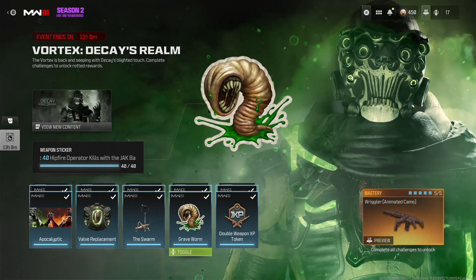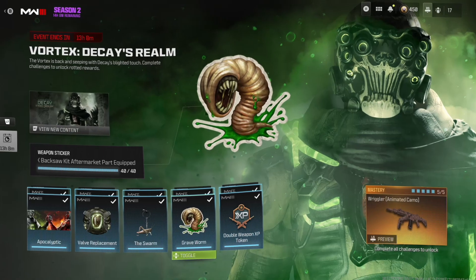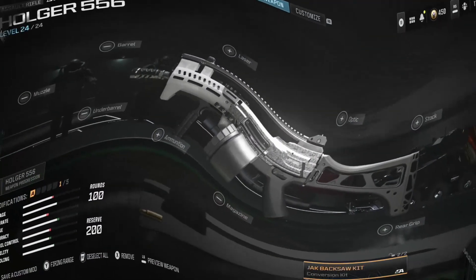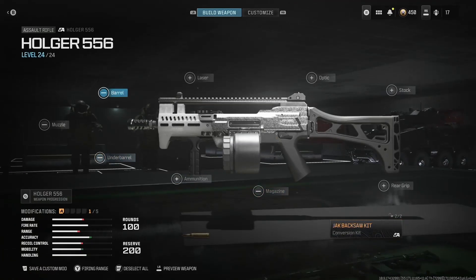Challenge number four: get 40 Pit Fire operator kills with the Jack Backsaw Kit aftermarket equipped. Make sure you complete the week six challenges — at least five of them — to unlock the Jack Backsaw Kit for the Holger 556 Assault Rifle. Then just get 40 Pit Fire operator kills with it. It's a bit of a pain because you're very limited on attachments that help with Pit Fire.